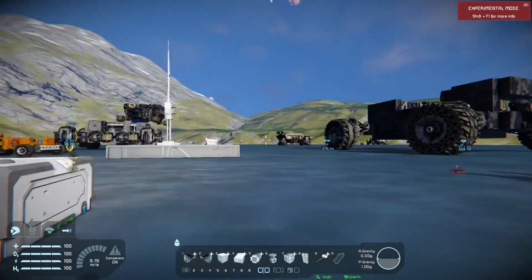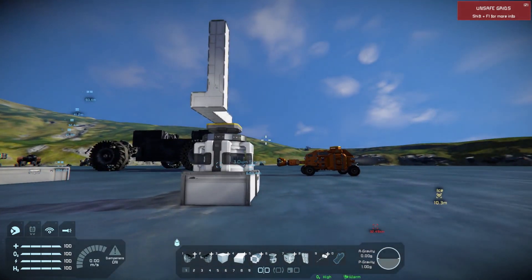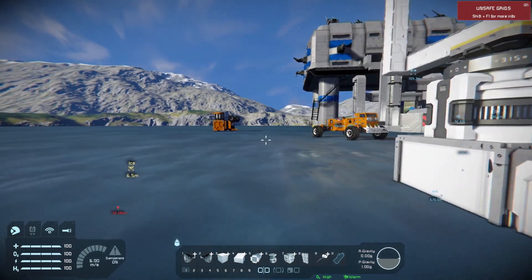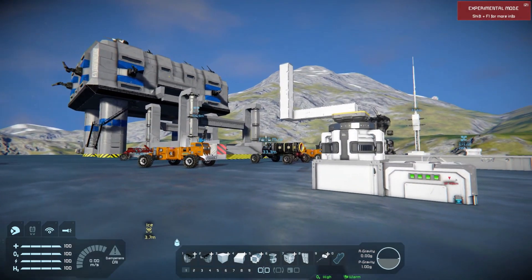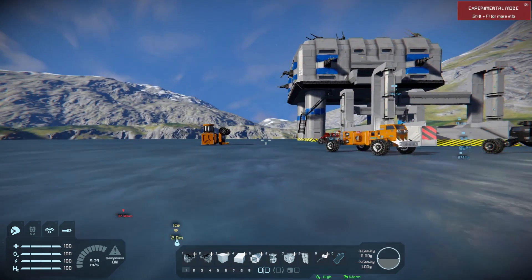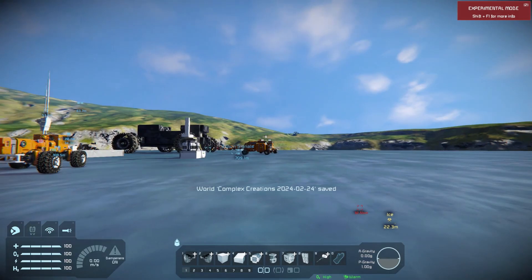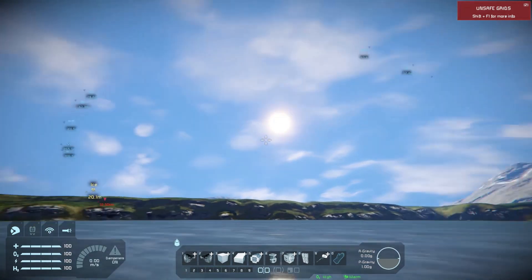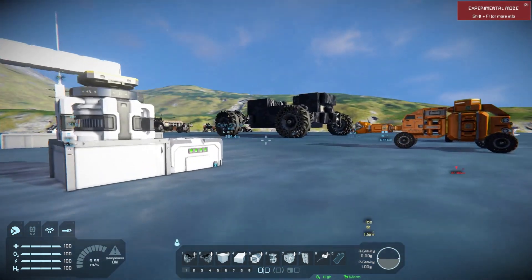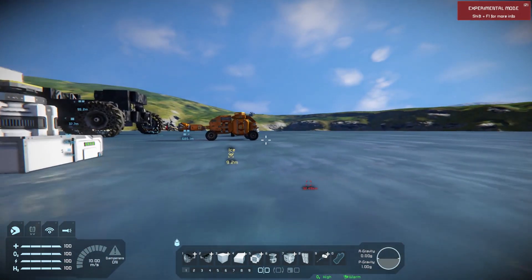I'm thinking of building a small mothership that carries these small grid repeater stations. They need to support their own power and also run a program block with the solar alignment script on a gyro, so the ship will turn to face the sun, giving the panels the energy they need. We'll also need batteries to store the power.